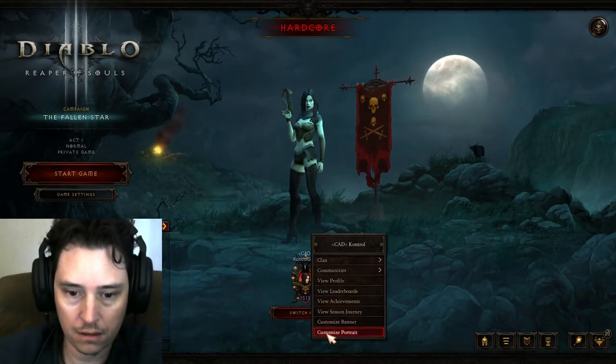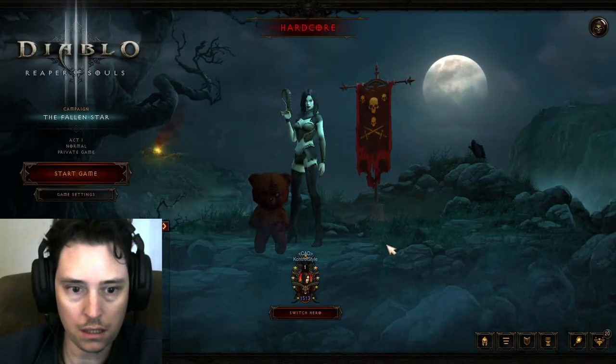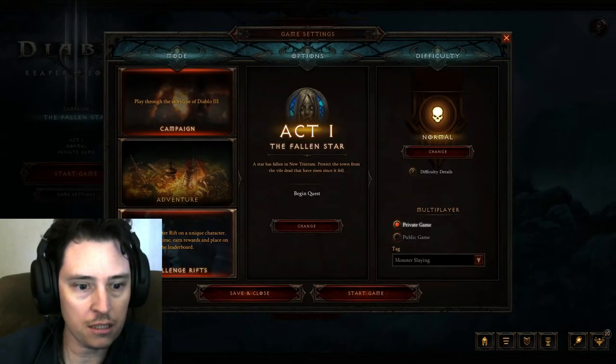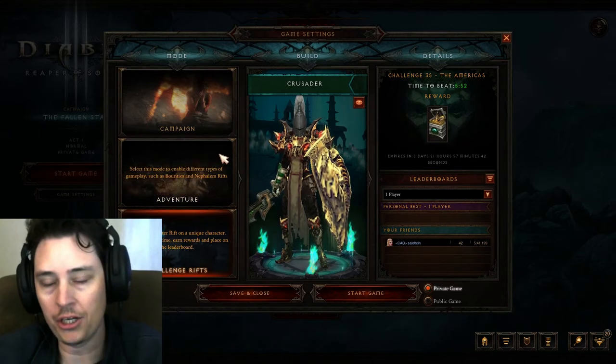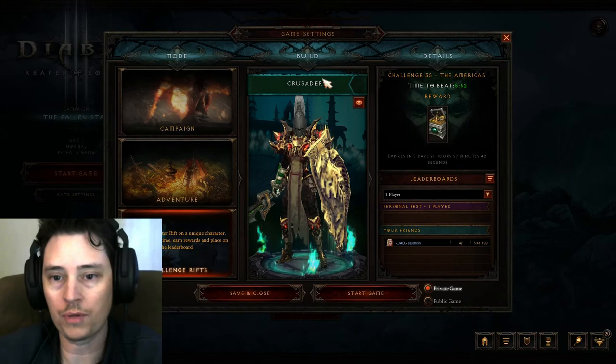Get your pet out. Oh, it's over here. Alright, get the pet. Then you go into settings and go to your challenge week — I'm not gonna do it — but so you're there, you do hopefully get your four player group, go do it.